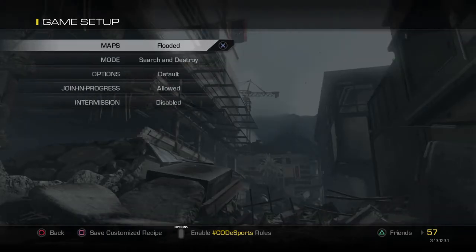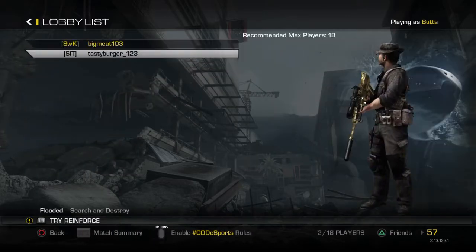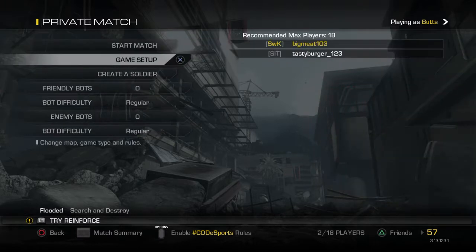In this tutorial I'm going to be showing you how to get out of the map on Flooded. First thing you want to do is go to Search and Destroy, then for options, and you want to get at least one friend.